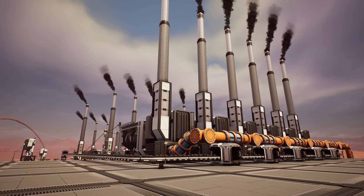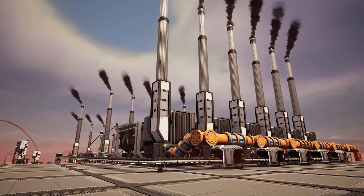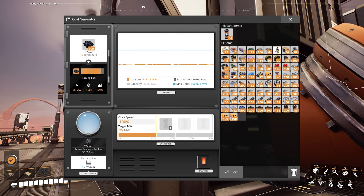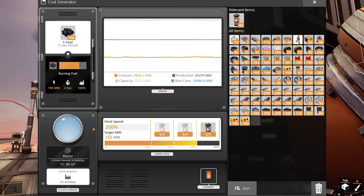Most power generators can also be overclocked, and overclocking for them is pretty straightforward, as the power produced is proportional to their clock speed. So for example, a coal generator can produce 75 megawatts at 100% and 150 megawatts at 200%. This makes overclocking your power generators easy to understand and calculate. One of the main reasons I'm making this video is that when I made the previous power guide for Update 4, the overclocking formula was drastically different. The Update 7 changes make overclocking power generators much easier and more efficient.